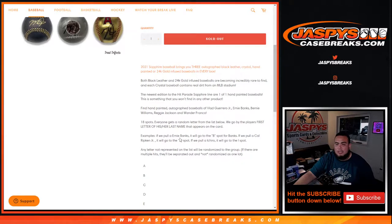We go by the player's first letter of his or her last name that appears on the card or baseball. So for example, we pull Ernie Banks, it'll go to the B spot for Banks. If we pull Cal Ripken Jr., it'll go to the R spot for Ripken. And if we pull Ichiro, just straight up Ichiro, then it goes to the I spot. Remember, any letter not represented on the list will be randomized to the group. If there are any multiple baseballs not on the list, they'll be separated out and not randomized as one lot.